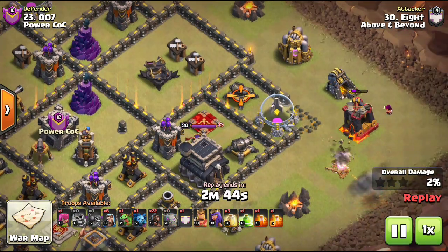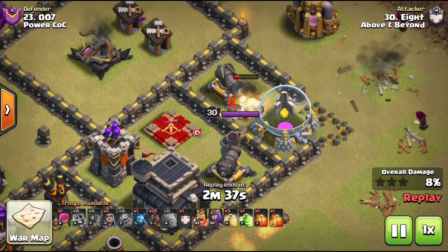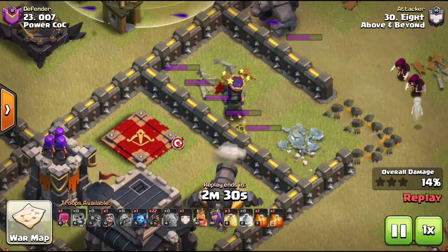This is a CC mass hog attack with three heals and a jump. Notice the Giant Skeleton — he targets defenses just like a Giant. But look at the bomb he leaves when he goes down. The queen lands right on top of it — bam!